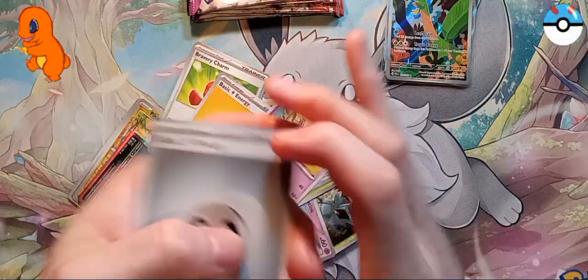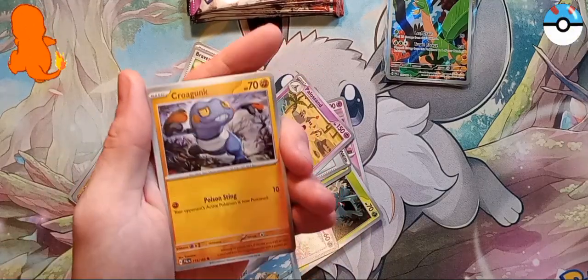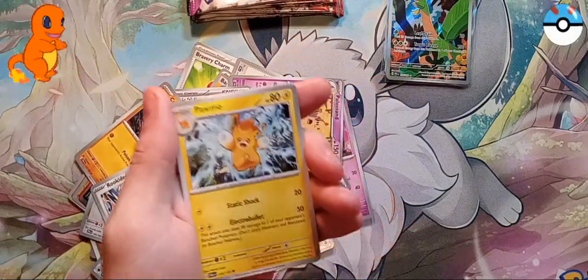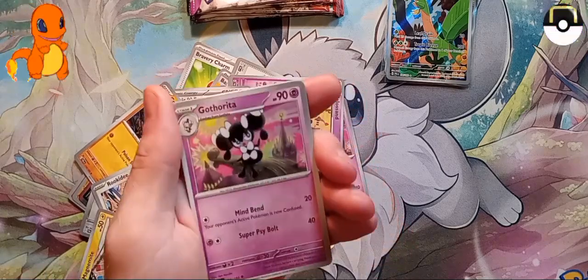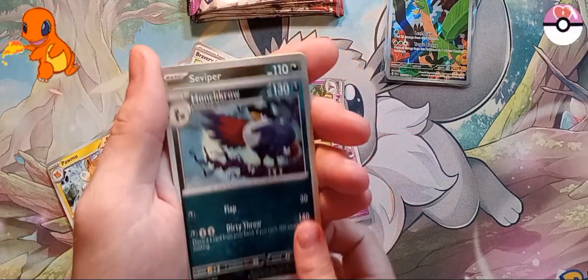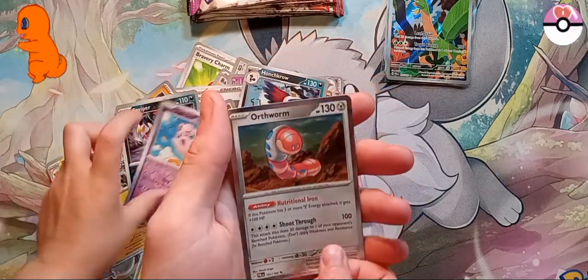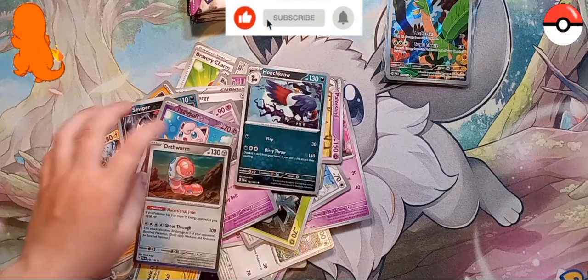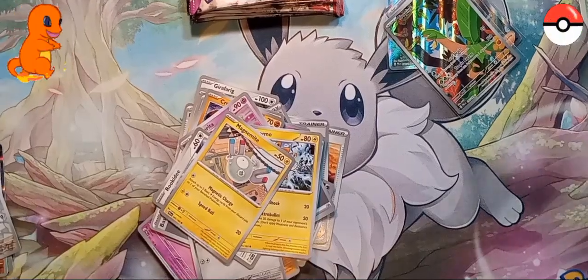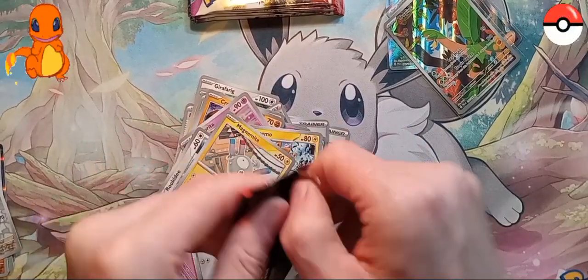All right, you ready? Here we go! Energy of course. We got a Qwilfish, Croagunk, a Birdie, Magnemite, Pommom, Gothrita, Honchkrow holo, reverse Viper, reverse Jigglypuff. And a holo Earthworm - I didn't want that again. No pack magic everyone - nothing in that pack, but that's okay.